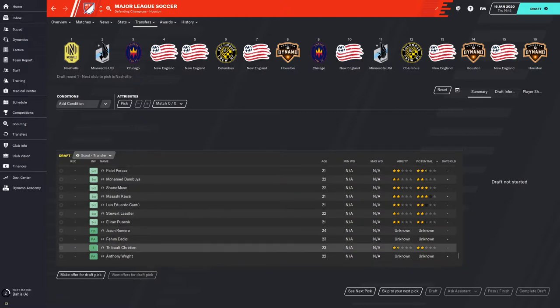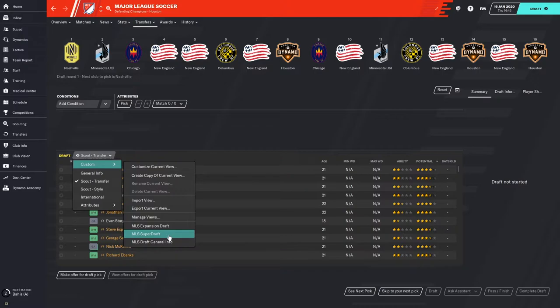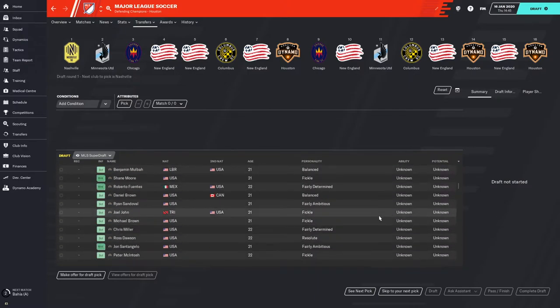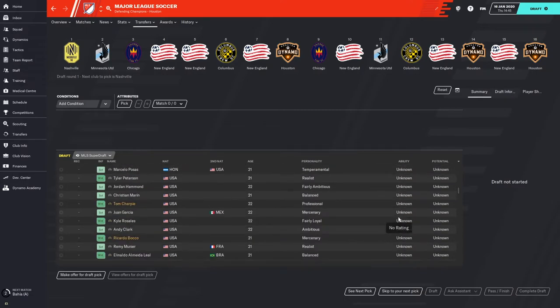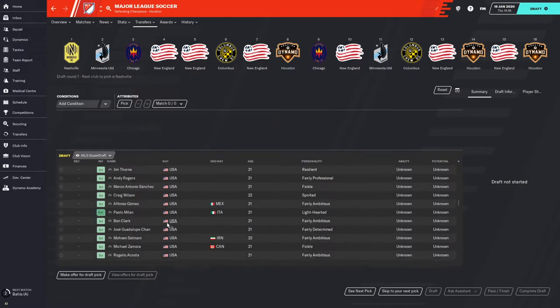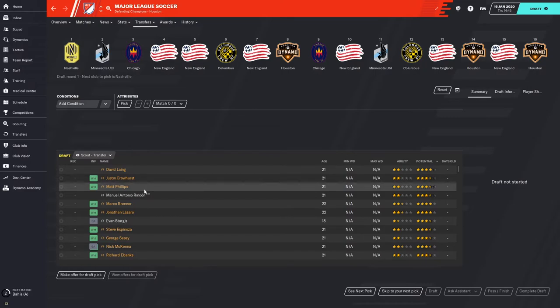Right away, a flaw. I've created a custom MLS SuperDraft view, but if you notice, some of these players don't show potential abilities or current abilities. You also can't see the scout recommendations, except for maybe one or two players. For some reason you can see them if you just go with the default Scout Transfer view, which is frustrating because I like to look at player personalities. Long story short, this screen doesn't allow a lot of player evaluation — you're going to have to use your shortlist to dive in deep.